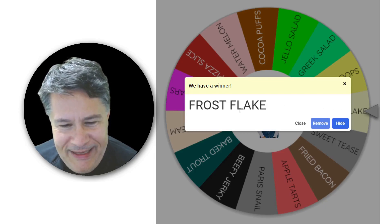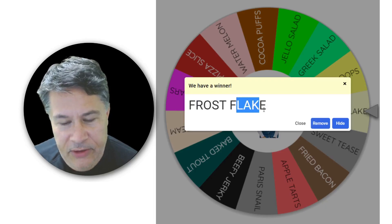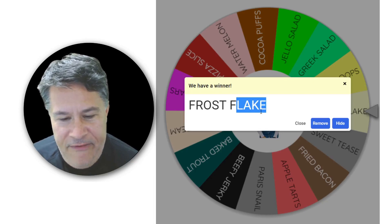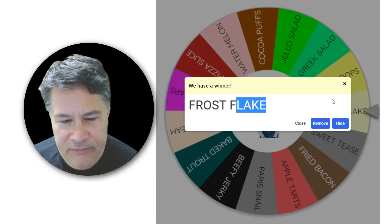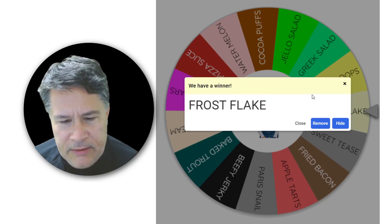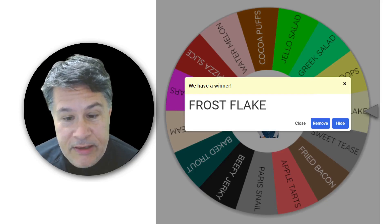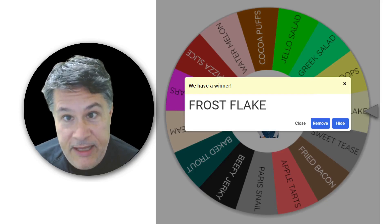Obviously the F's are duplicated, but after that you're looking at R-O-S-T-L-A-K-E, and so those are eight unique letters. The F makes nine, so this is actually a very, very good start. I think it's pretty close to one of the best starters that we've had so far, so let's go ahead and see what Frosted Flakes gets for us today.